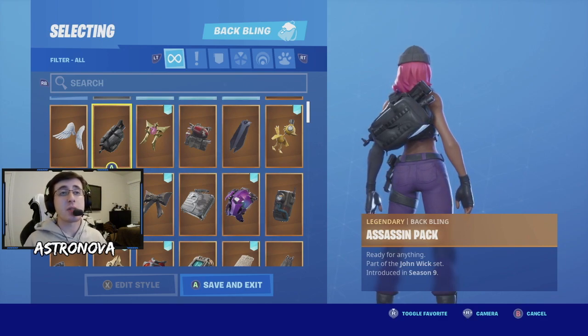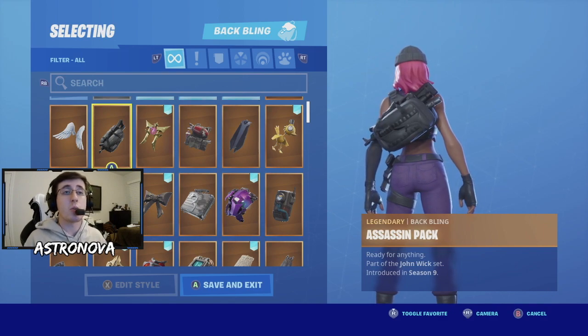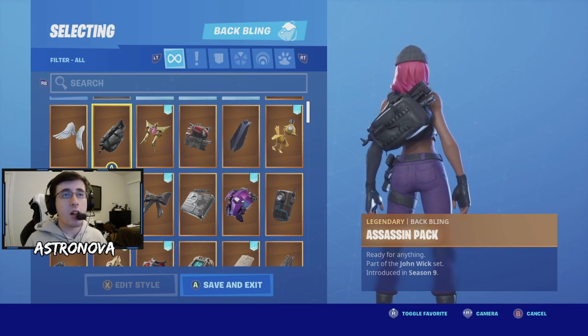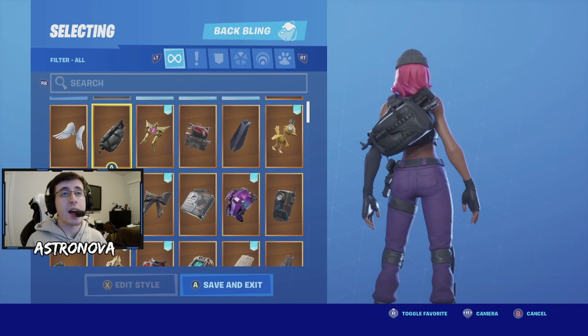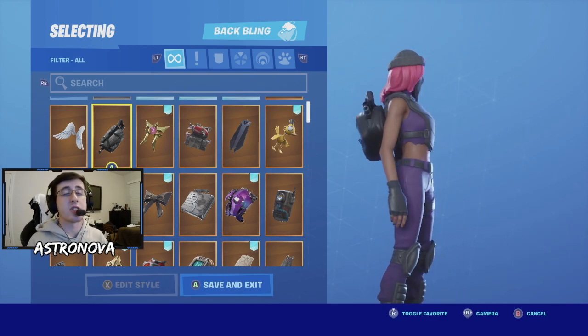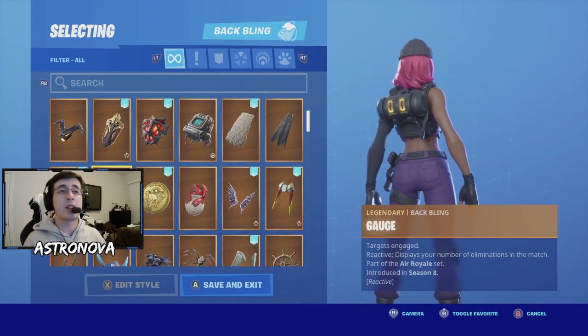For the next combo we have the back bling as Assassin's Pack. Assassin's Pack was a batwing that was part of the John Wick skin, introduced in Season 9. I love the detail on this back bling — you can see guns and parts of weapons sticking out of the back, which makes the combo look really dope. This is a back bling I highly suggest and one I'm definitely going to use myself.